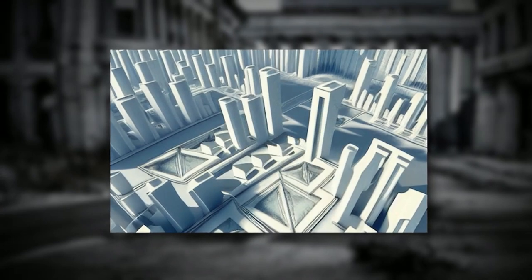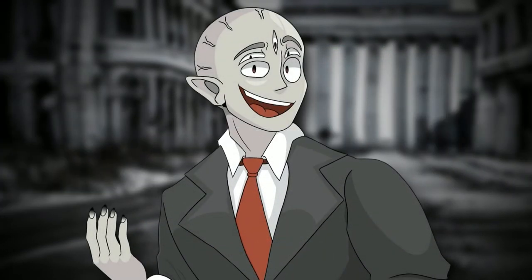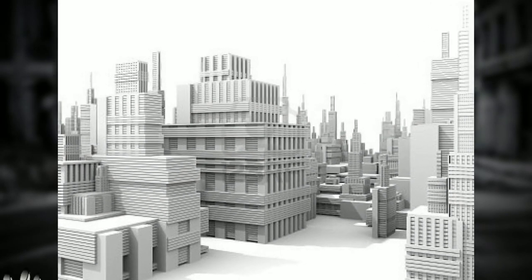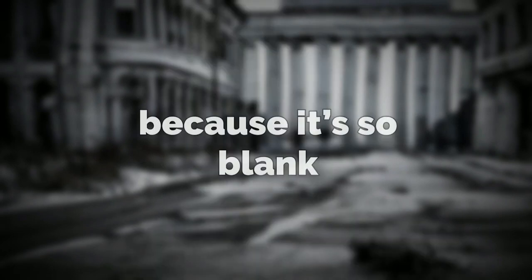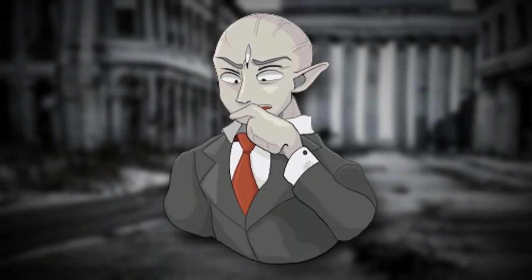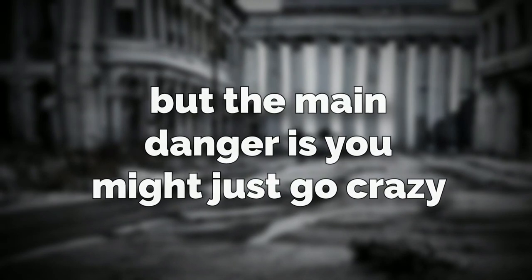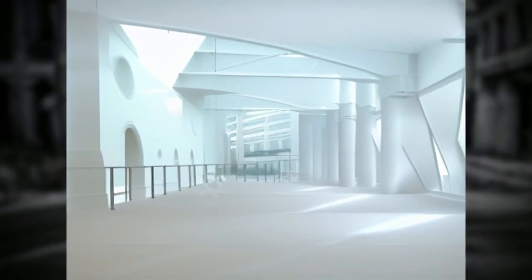Backroom's level 996 is classified as a class 0 difficulty and is literally devoid of most things that are dangerous — in fact, it's devoid of everything, because it's so blank. Now it can be dangerous in some spots, which I'll get into later, but the main danger is you might just go crazy from seeing the same white texture everywhere.